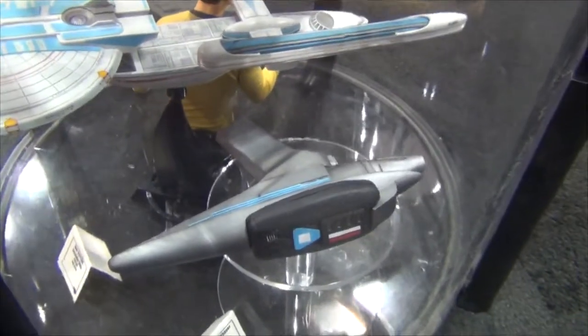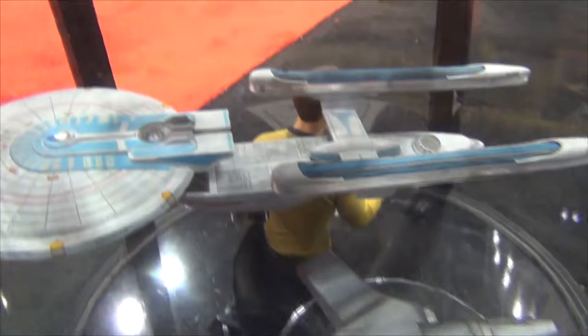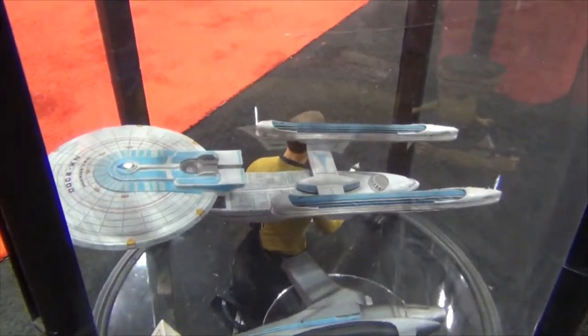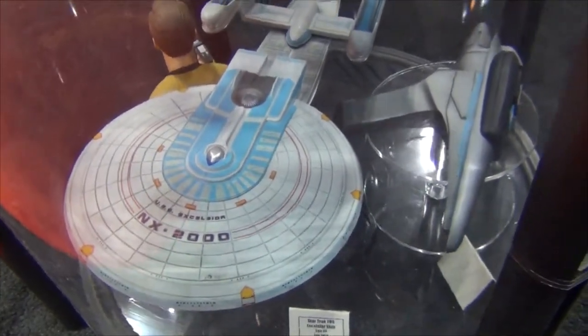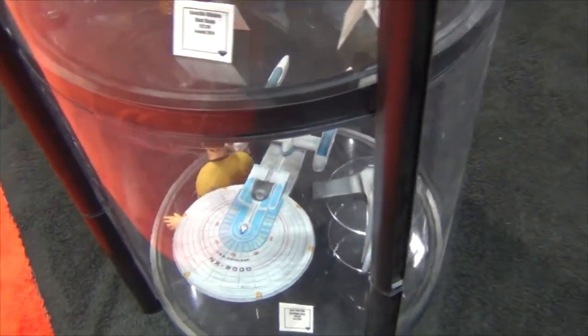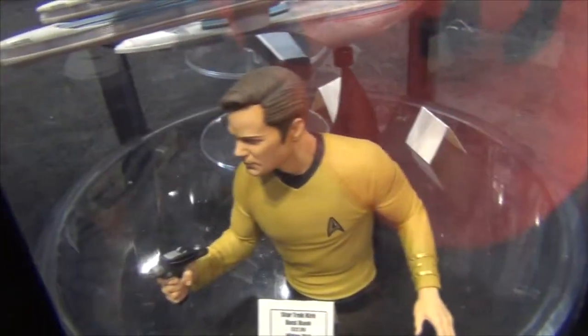We have a soft goods machine for the first time — the NX-2000 Excelsior. This is our Star Trek II phaser right there, with a pretty detachable cricket phaser. And then behind that you can see the Excelsior from Star Trek III — the original Excelsior. It's got dialogue from the handle style, played by James Doohan. Captain Kirk will be our next final plus thing. We have a spot that's for sale now.